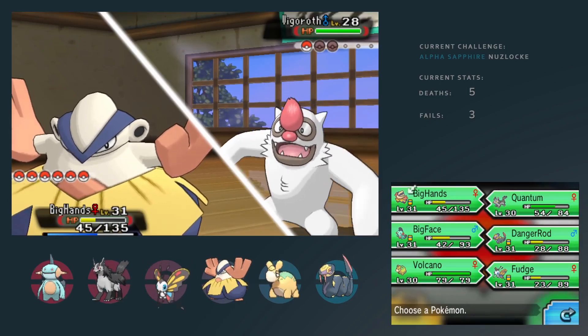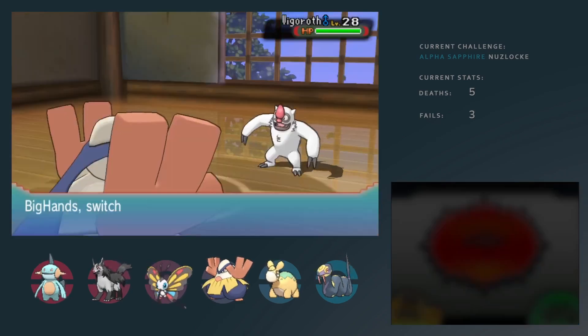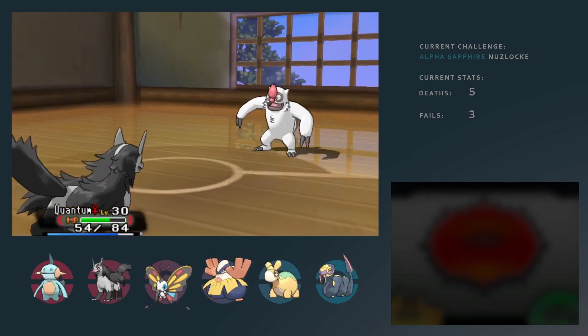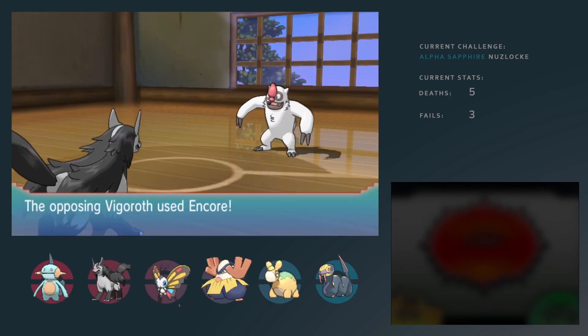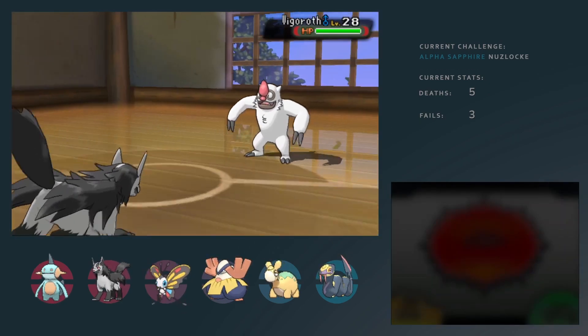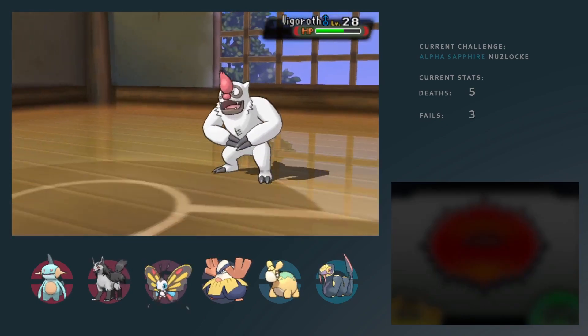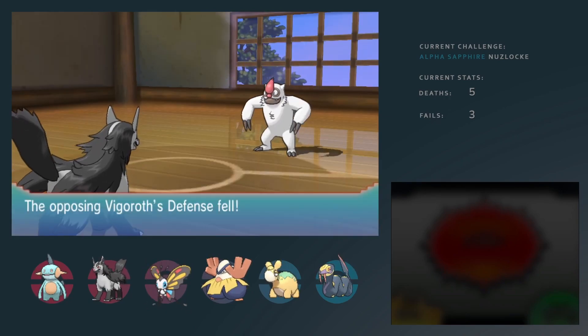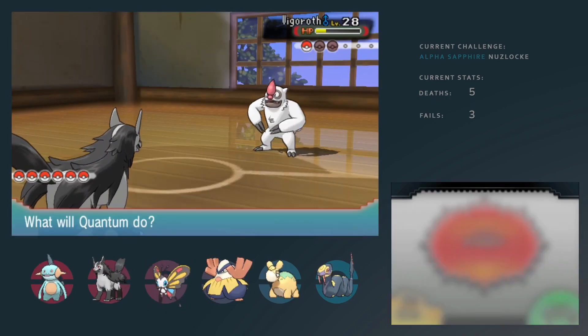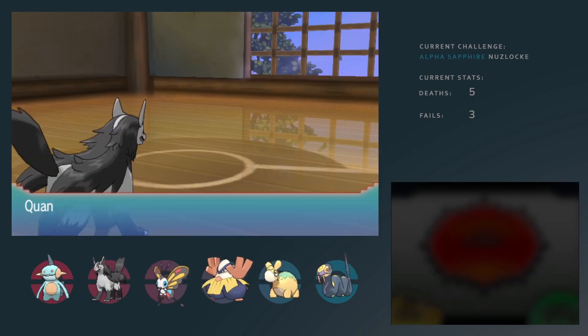Vigoroth comes out — Vigoroth, I don't think, can one-shot Big Hands. I switch out to the Pokemon with the most HP, or for Intimidate, of course. I don't think he actually used Retaliate. So I get lucky again. And there it is — actually winning the game. At this point I'm so stoked, just because of the fact that we made it out alive.